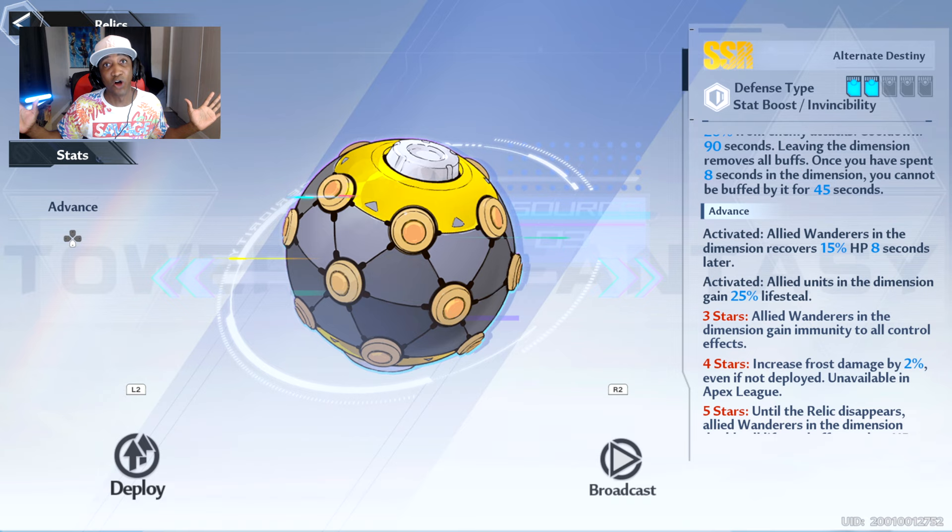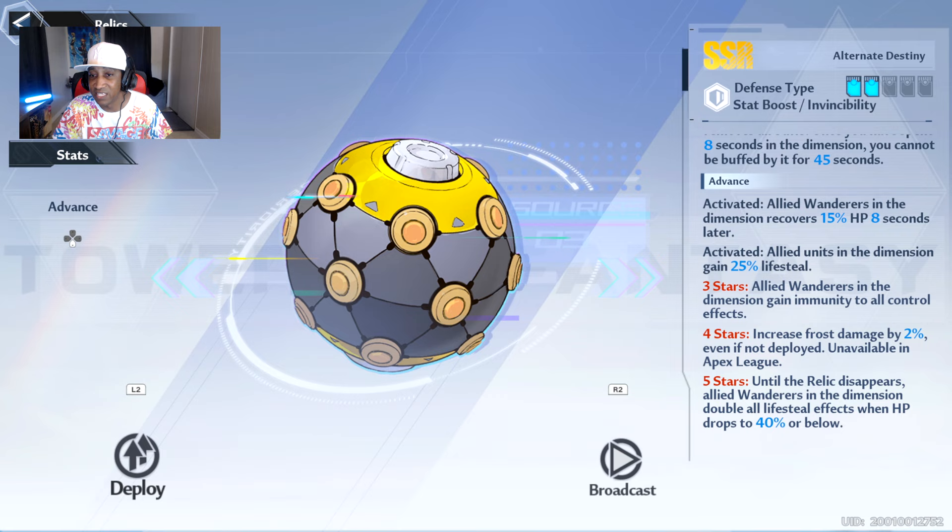The third activation says Allied Wanderers in the dimension gain immunity to all control effects. Fourth: increased frost damage — and this is the only relic I think that does something with frost. Specifically, increased frost damage by 2% if not deployed, unavailable in Apex Leagues. And then the five-star says until the relic disappears, Allied Wanderers in the dimension double all lifesteal effects when HP drops to 40% or below. That fifth star is so good. If you have the ability to max out Alternate Destiny, you should definitely do it.